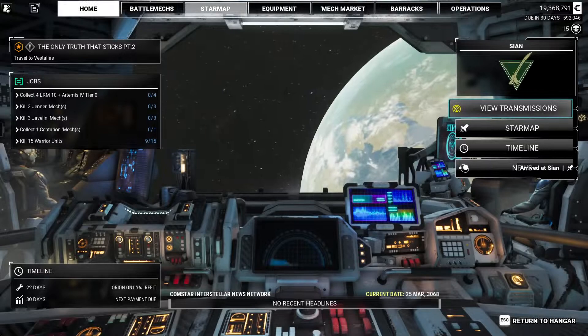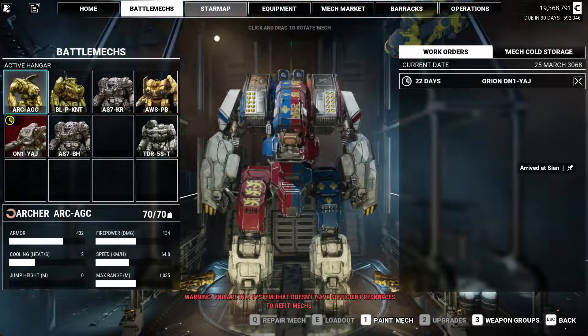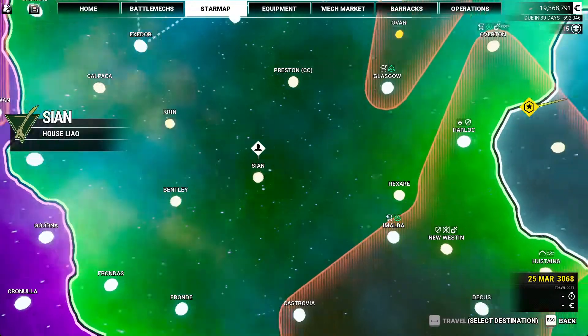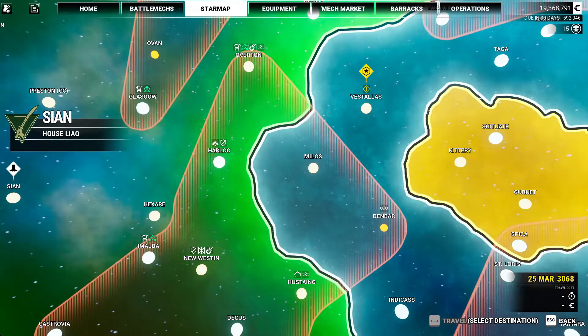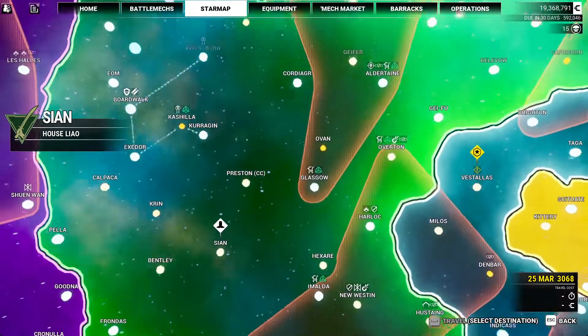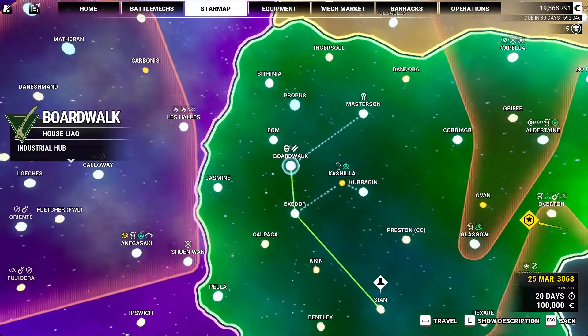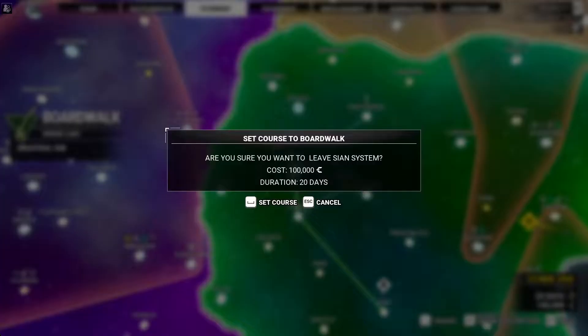So when we left off, we finished Hazing of the Week, and we picked up this Sweet Orion, and we're refitting that. We're now going to get on over to Vestalas, via Boardwalk, because we've got to go see about this Hero Mech. And we're going to continue on with The Only Truth That Sticks, Part 2.